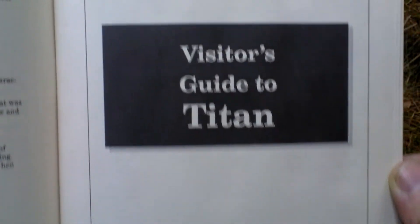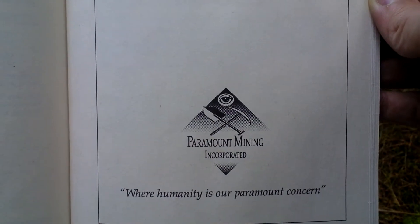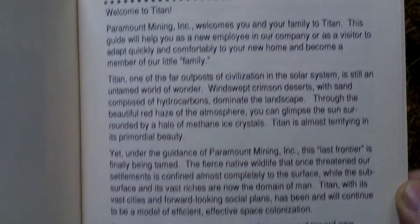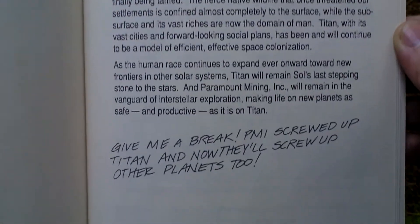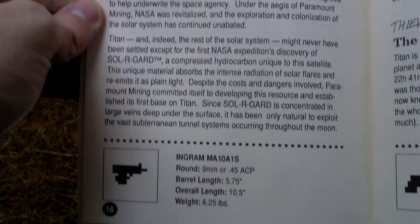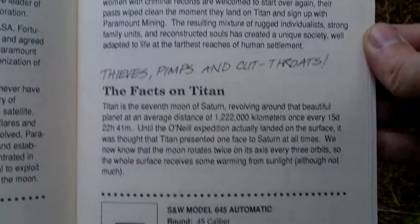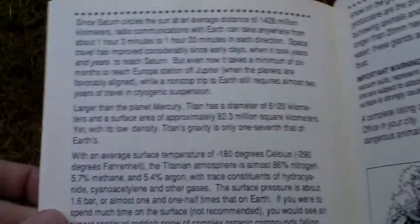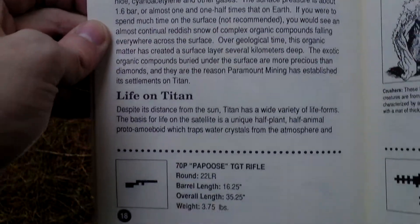Now follows the visitor's guide to Titan — something enhancing the storytelling. It covers locations, people, and history. Here are some weapons listed, fights of Titan, and life on Titan.